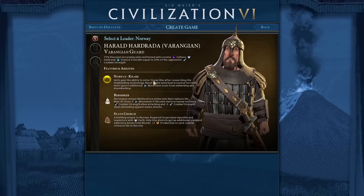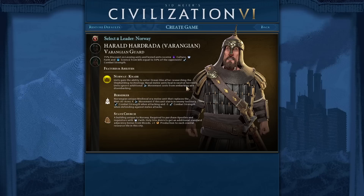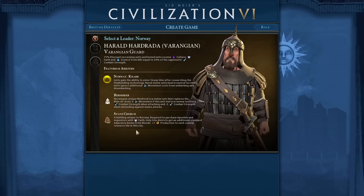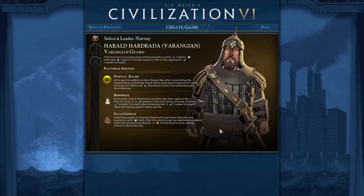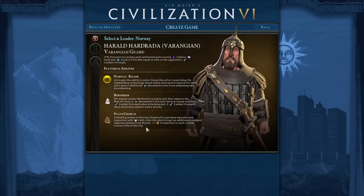Without the boats, yes you can enter ocean tiles after researching Shipbuilding — brilliant, good for you — but there are no Viking Longships, so what's the point? Naval melee units heal in neutral territory, great, but they're galleys and caravels instead of Viking Longships. Berserkers are both amazing and frustrating — that plus 10 is brilliant, the minus 5 when defending not so brilliant. Stave Churches are very useful; that additional standard adjacency from woods can be really handy and will basically force us to go religious. Plus one production to each coastal resource in the city — one of those little things you don't notice at the time until you realize how good it is.